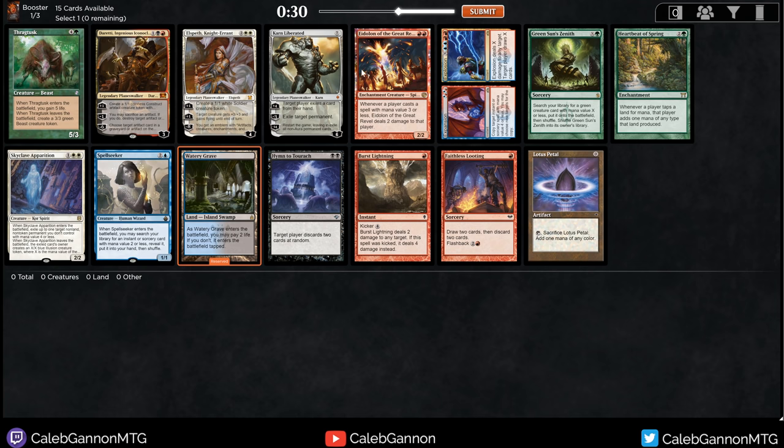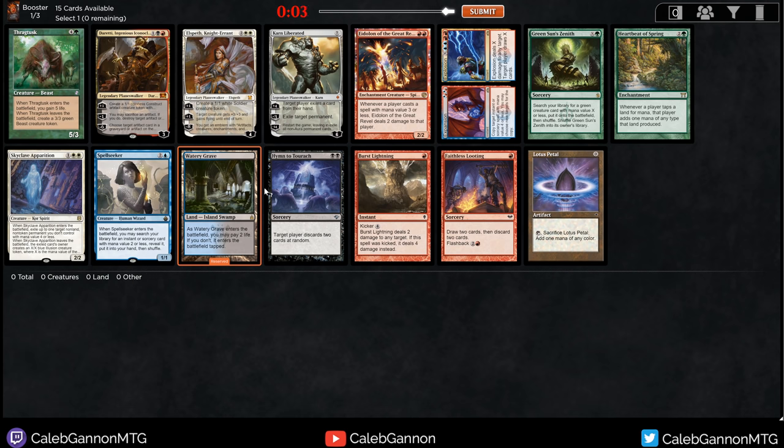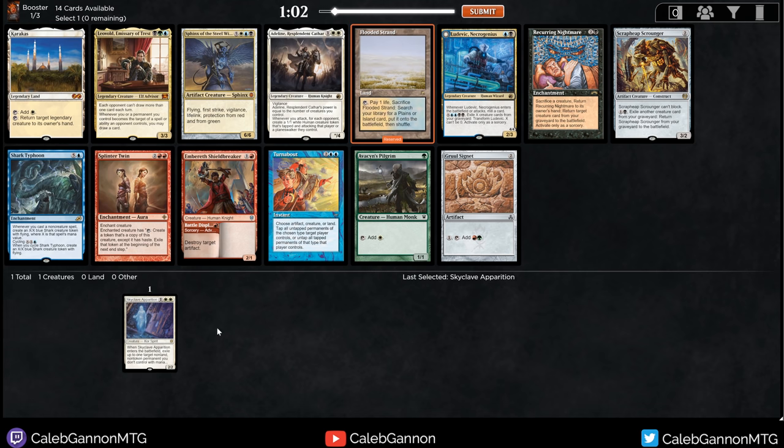Burst Lightning is fine. Doretti's really good but he is double colored. I think we're just going to start off with Skyclave Apparition. I'm passing a bunch of blue, black, and red, and that would let me go into white. I think this card is one of the best cards in the pack by far. White is a strong color. If I take Watery Grave, I'm passing two good blue-black cards. Let's try and split it here - we take the good white card, then I can take Flooded Strand and go from there.